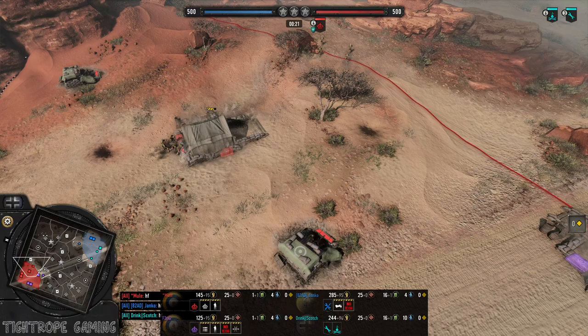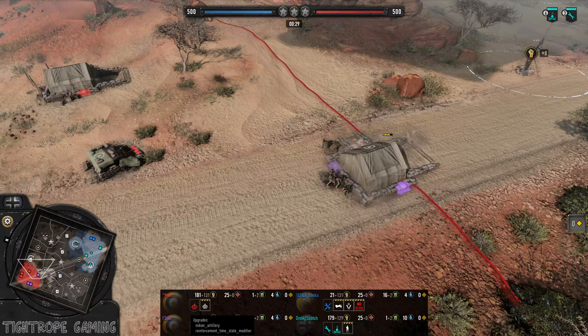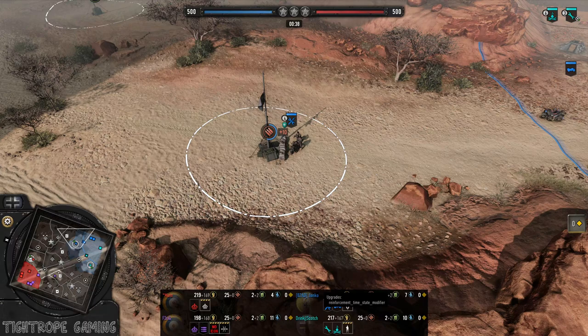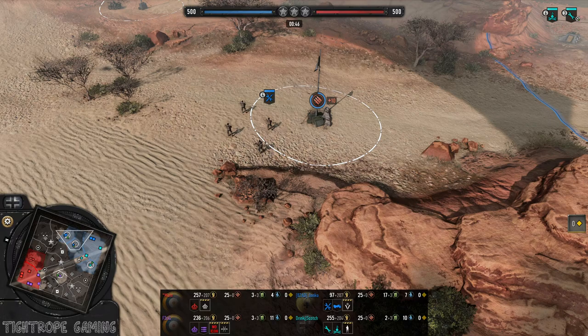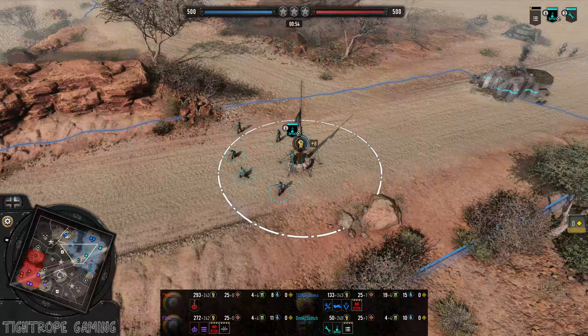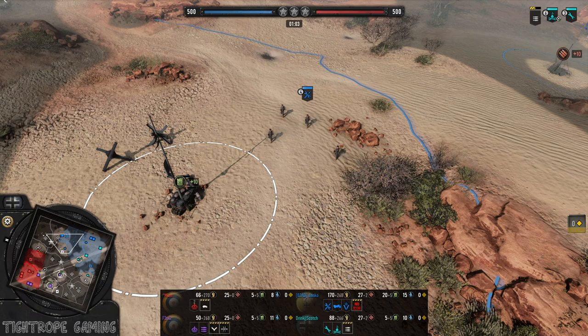Hey guys, Tightrop here bringing you a 2v2 today. We're on Campbell's Convoy. Playing today, spawning on the left, we've got Mule with the British forces here in C. The team with him is Feridji, also with the Brits, who's going for Indian artillery. On the right hand side we've got Yanko playing with Africa Corps and Scotch with Wehrmacht going for Coastals. Another one of these top tier matches — Rank 1s involved here. So basically two of the very best ranged teams going head to head.